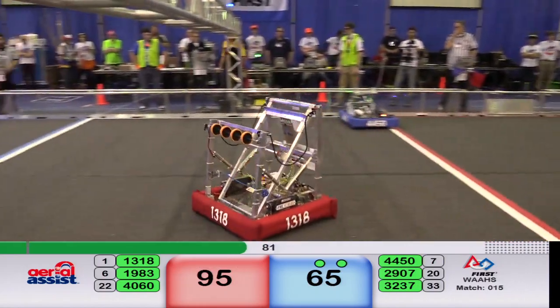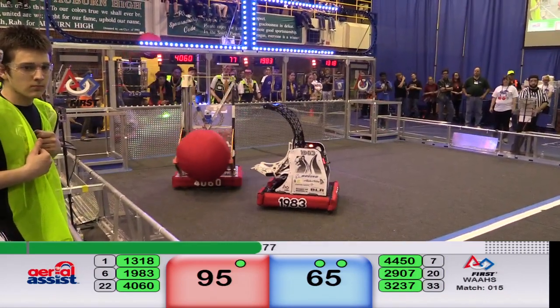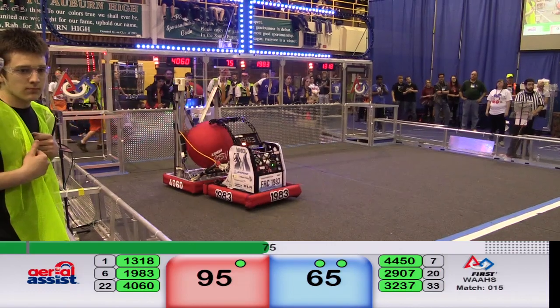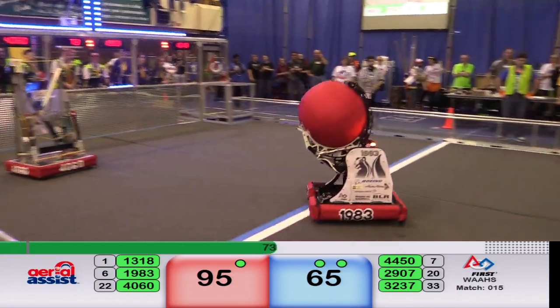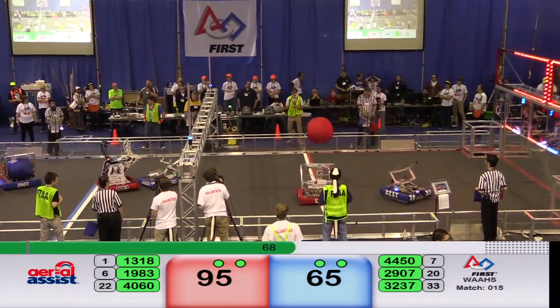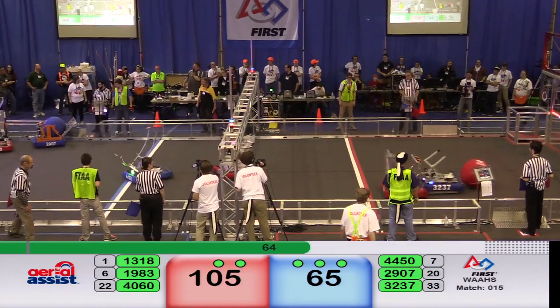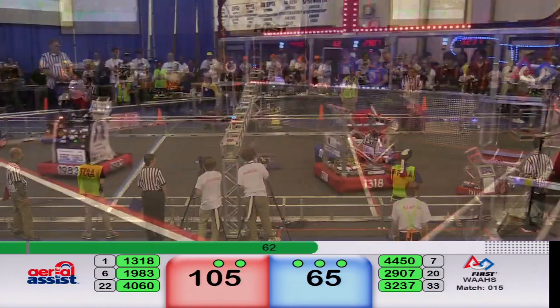They take a 95-65 point lead with 80 seconds and start another cycle. 40-60 with the inbound, they release the ball. 1983 gathers it. Meanwhile, 29-07 — the Lion Robotics spot takes it for Blue. Up and over the truss by 83. 1983 for the Red Alliance. 30 points available. 40-60 playing defense.